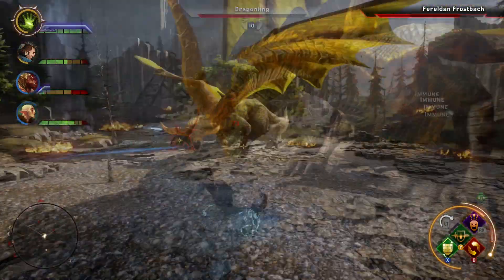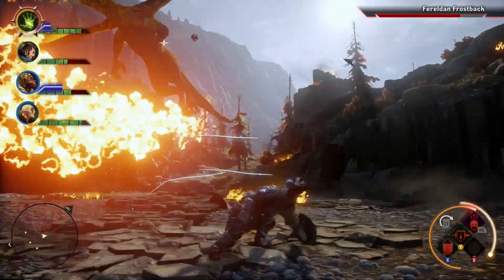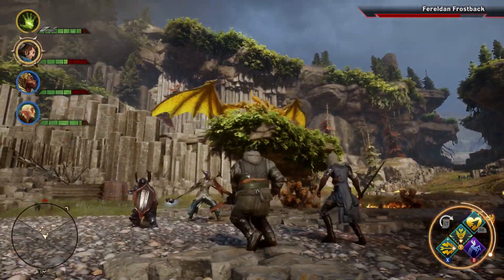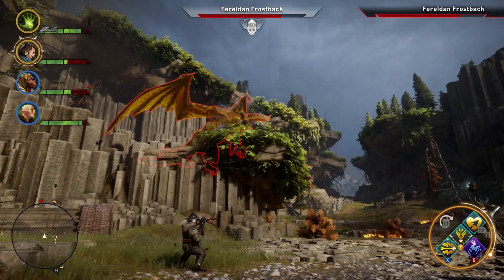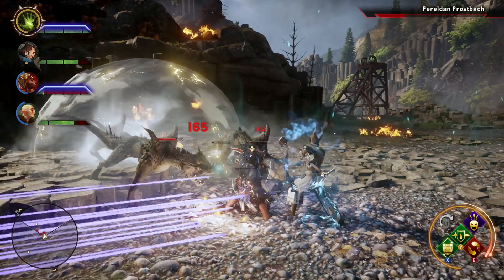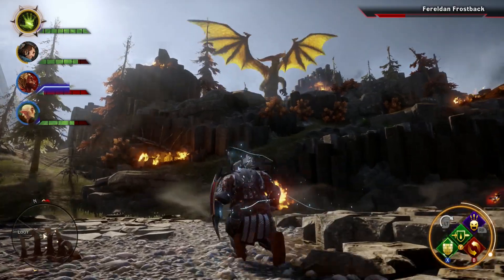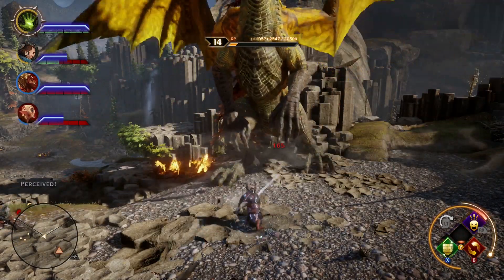The dragon will eventually get tired and take flight to start bombarding you with fire — just keep rolling. At certain times, she will perch on a cliff to avoid your attacks, which would be smart if you weren't rolling with three ranged party members. So return to the onslaught. In the next phase, she will summon a myriad of dragonlings to terrorize you. Burn the dragonlings down fast before they overwhelm you and continue your assault. When she's down to very low health, she will fly to a different cliff for her last stand — climb on up and finish the job.